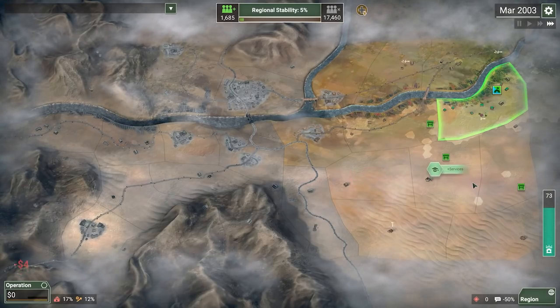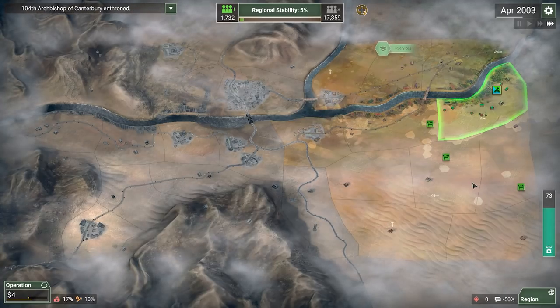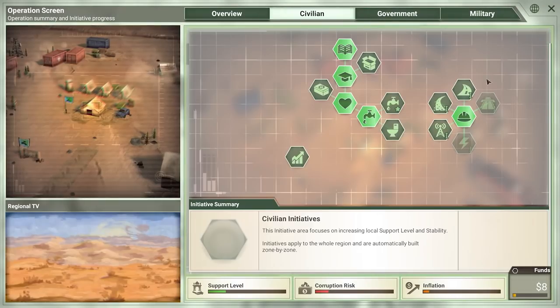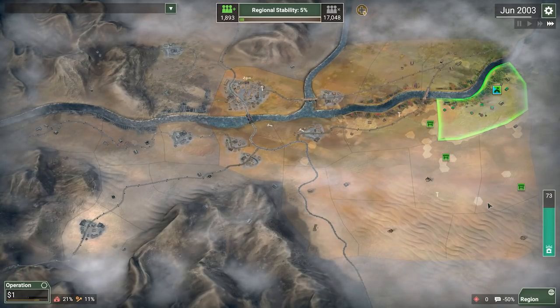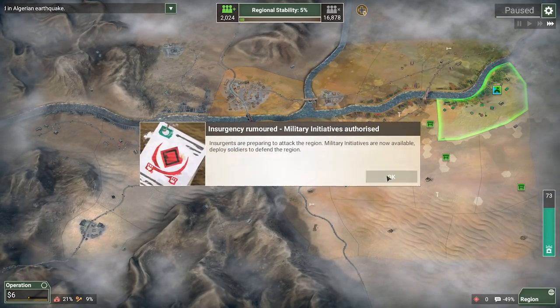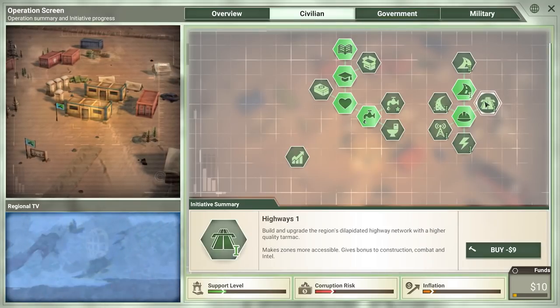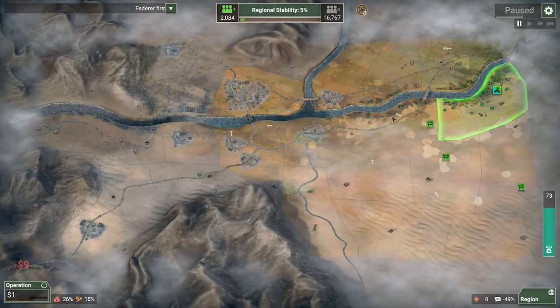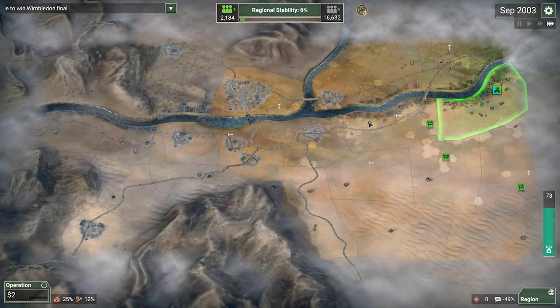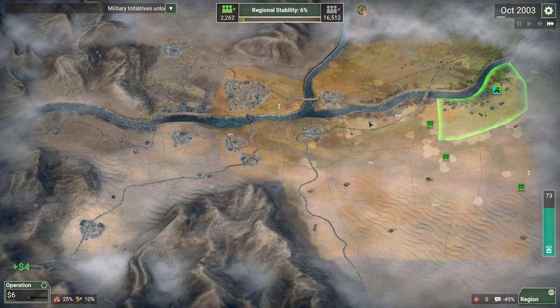The next thing we should do is start working very hard on getting some roads. Roads mean that my soldiers can get off the front lines, get back to the HQ, and get right back into the action a little bit faster — that really cannot be understated in its importance. We really need a lot of mobility. Let's get some highways. This area is all main roads, this area is all highways, so we'll be able to access most of the map just for getting both of those levels. Unfortunately, my HQ is in a dirt road zone, and that in and of itself slows me down quite a bit.